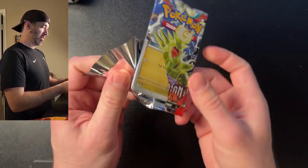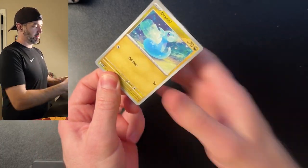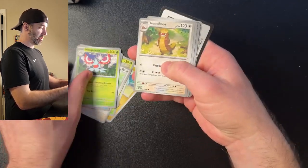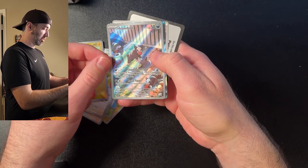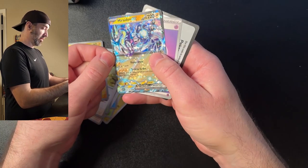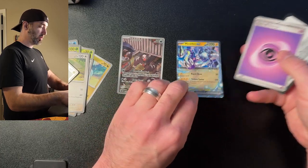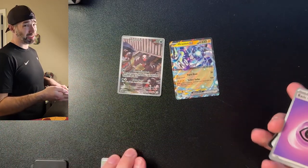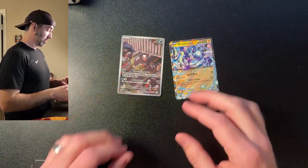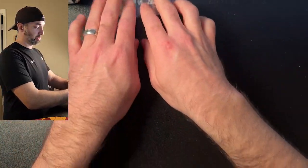This pack's gonna be a good pack. We got the Dratini, Hottish, Finnezen, Herdier, Lapras, Masquerine, Gum Shoes, Tadbulb — and an Illustration Rare Houndoor, and a Double Rare Meridian EX! That's what I'm talking about! That's what we want to see. I knew that was going to be a good pack. I'm going to put these in sleeves — now these cards are protected.